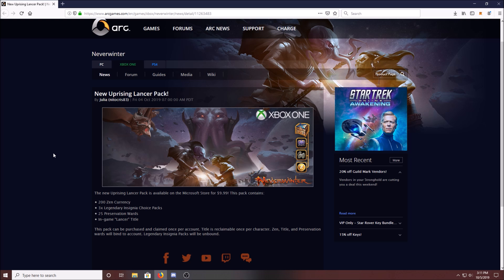So let's break this down and figure out if it's actually worth $10. Right off the top we get 200 Zen, which equates to $2. You also get 25 Preservation Wards — 10 Preservation Wards is 100 Zen, which equals $1. So that's $2.50 worth of Preservation Wards, bringing us up to $4.50.